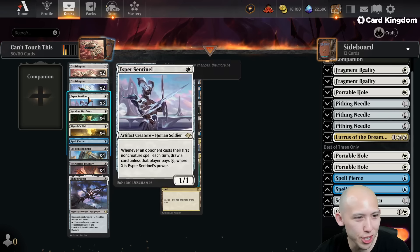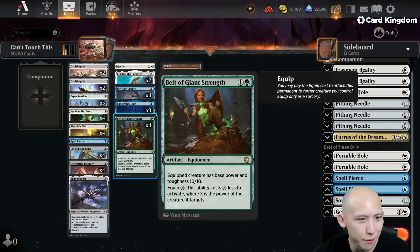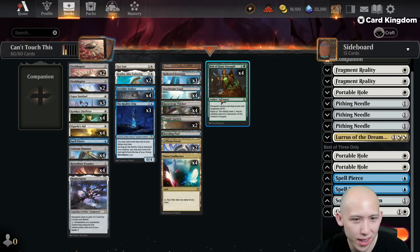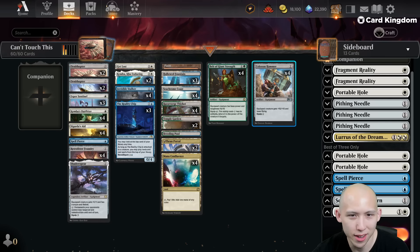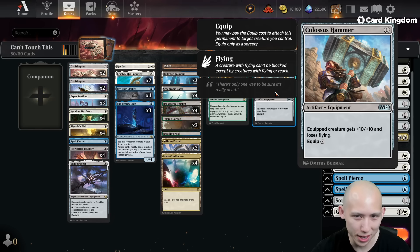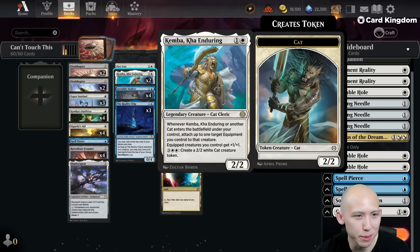So you have a bunch of cheap creatures. The main plan of this game is to win with the Belt of Giant Strength — I don't remember what that does exactly — equip creatures, base power and toughness 10-10. And it has a huge equip cost. Then you have the Colossus Hammer, which gives the creature plus 10, plus 10, and loses flying. But you have ways to reduce the cost of these equips.